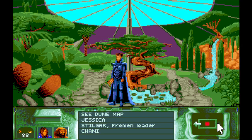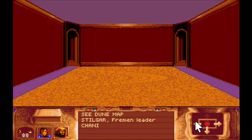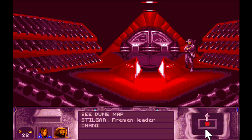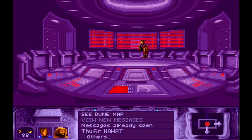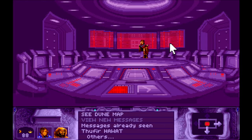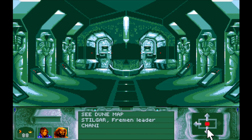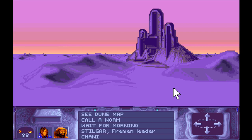Just checking in with Jessica - that's just code for there's not actually anything new to do here. Nothing in the war room. I'm glad Gurney's back in business and very glad that Chani is with us. Nothing new strategy-wise yet. I think we probably need to go outside and wait until morning.